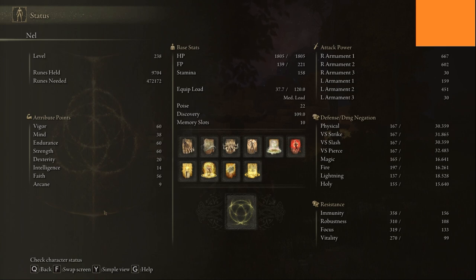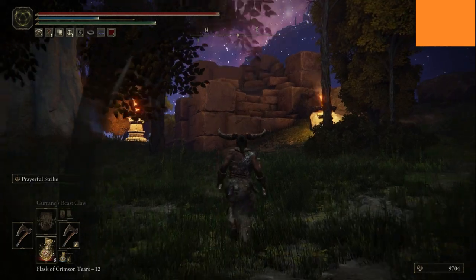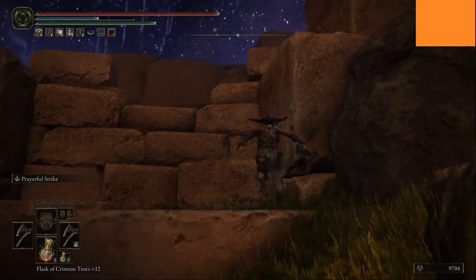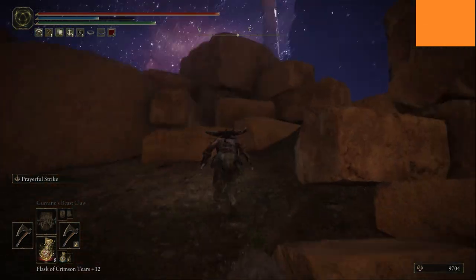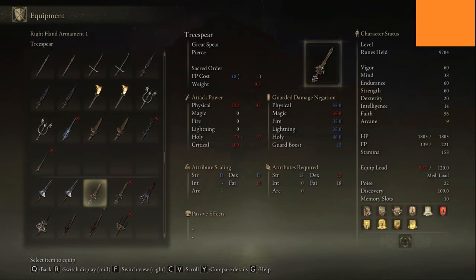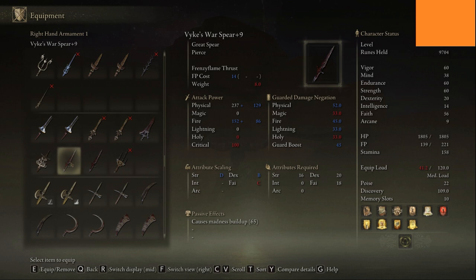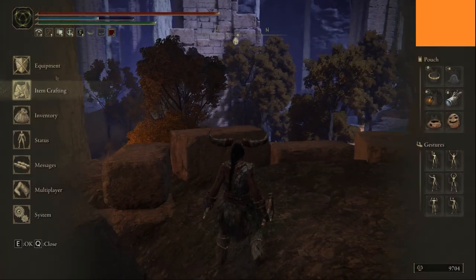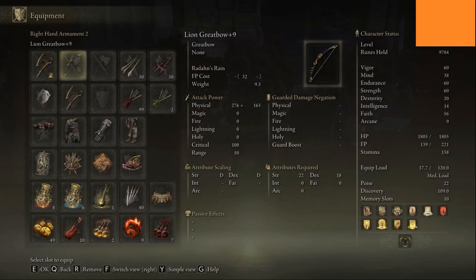That's the build. The Madness build was fun too, in a completely different way, and I think I'm still specced to be able to use that build if I wanted to — I can still use the pike or spear. So I could go back to the Madness build. At some point when I get the right items I can max out those weapons. I'm still working on maxing out these ones — they're getting close, but I need to get to later game to get them to plus 25.